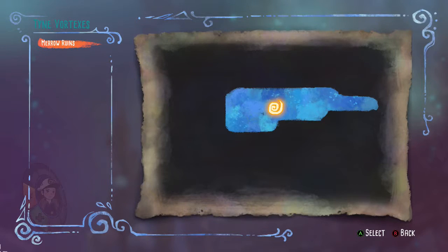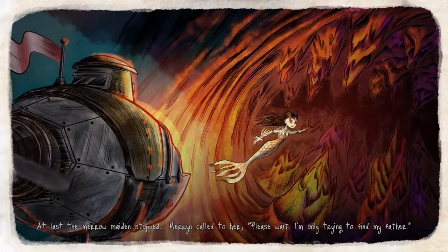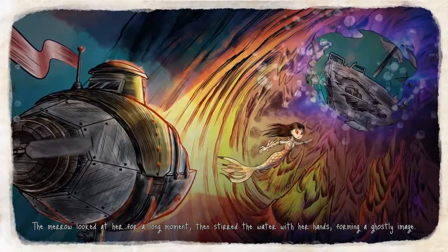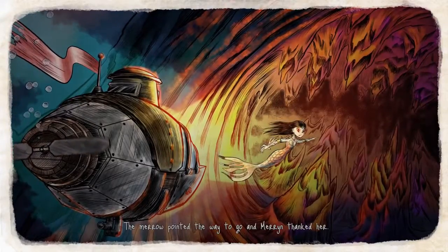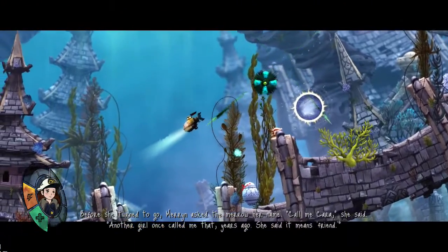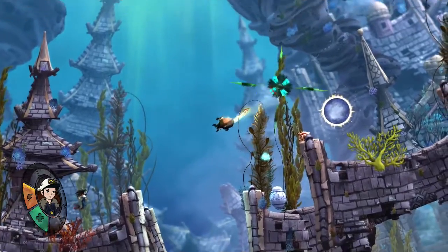What is this? Warp — Marrow Ruins. So I guess these are worlds, probably? The Marrow Maiden stopped. Marrow called to her, 'Please wait, I'm only trying to find my father.' The Marrow looked at her for a long moment, then stirred the water with her hands, forming a ghostly image — it was the sunken ship graveyard known as Skeleton Reef. Could her father be trapped there? The Marrow pointed the way and Marrow thanked her. Before she turned to go, Marrow asked the Marrow her name. 'Call me Carr,' she said. 'Another girl once called me that, years ago. She said it means friend.' Aw, that's sweet.